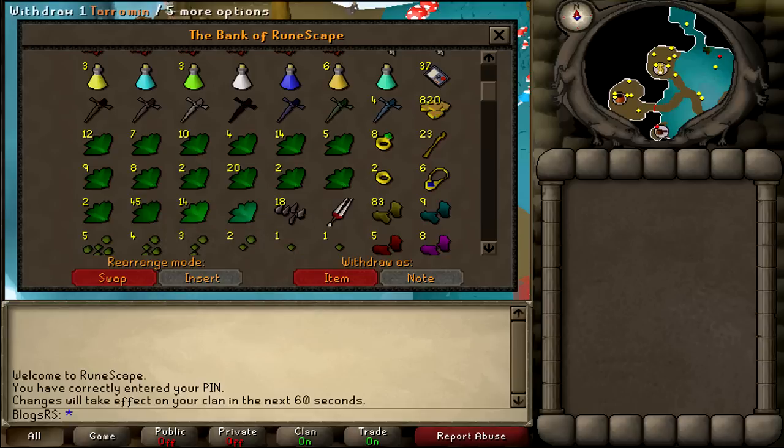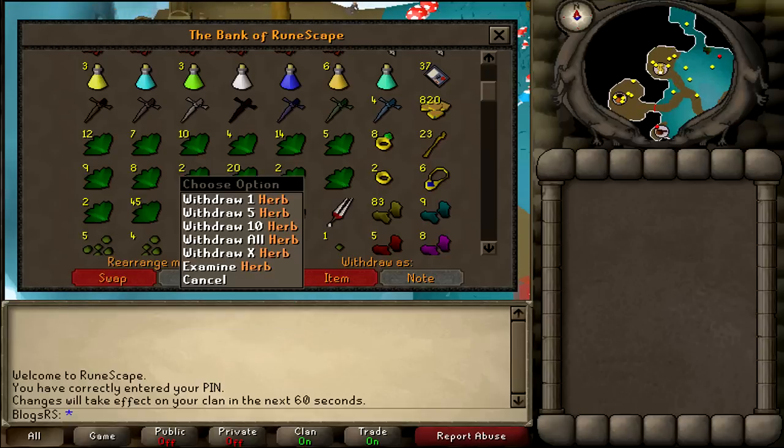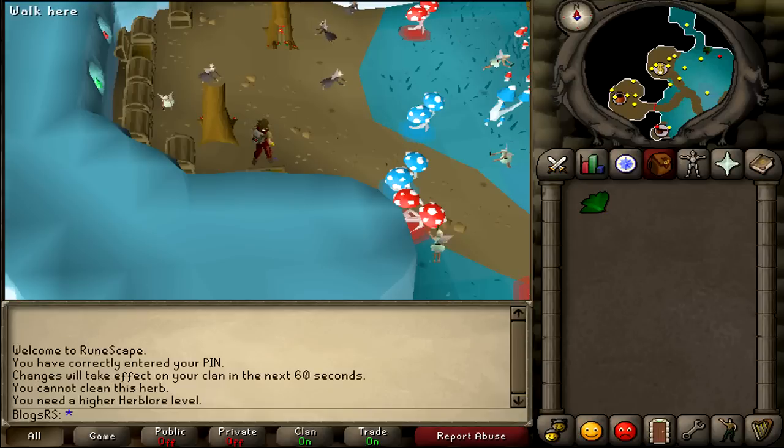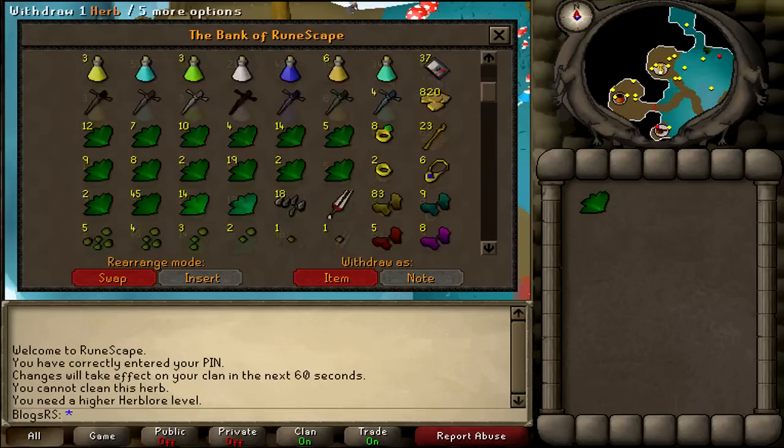I try and identify them. If not, they'll just go in the bank anyway. We've got 45 guams, and 14 of something — I think they're guams as well. Let me quickly check. No, they're not. I wonder what they are.